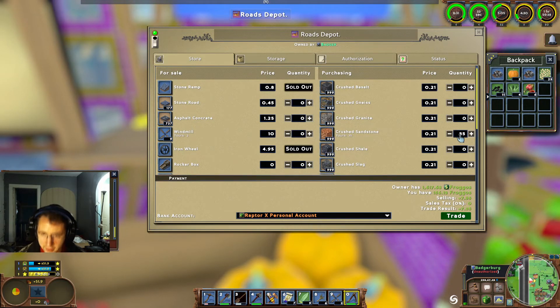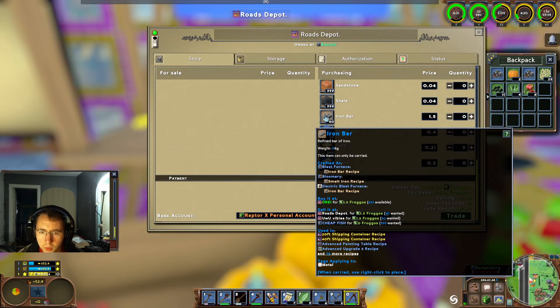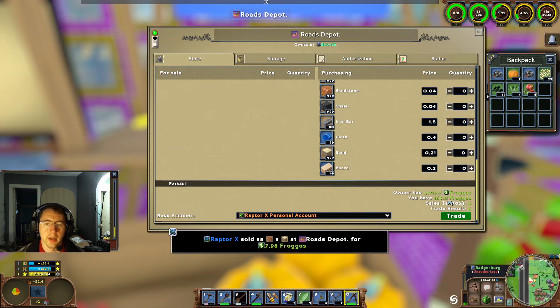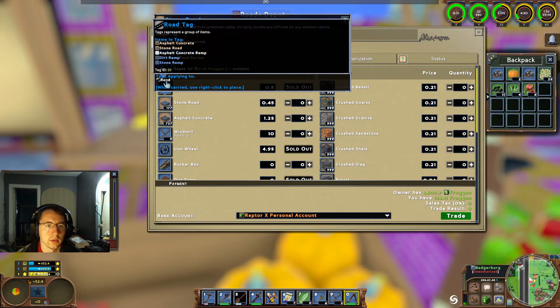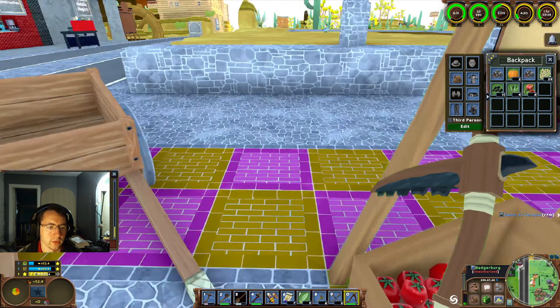I'm going to sell our 35 here, and we'll do the same for the sand — three iron bars at 1.5. So there's no transport bonus there at all. Very good — we've got windmills, stone roads. I don't see any laws in regards to this, so we'll have to check that out and see if there's any sort of incentive for road laying.